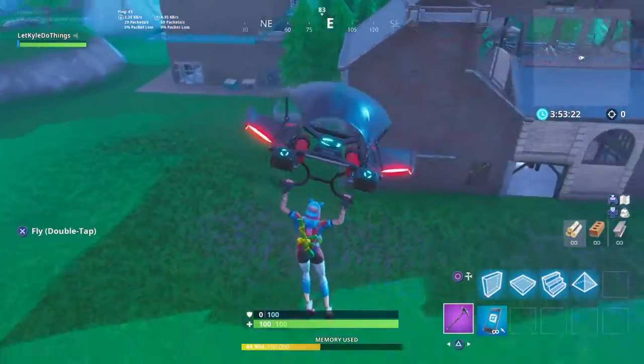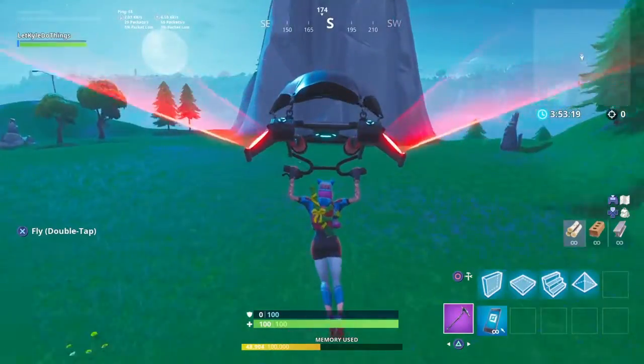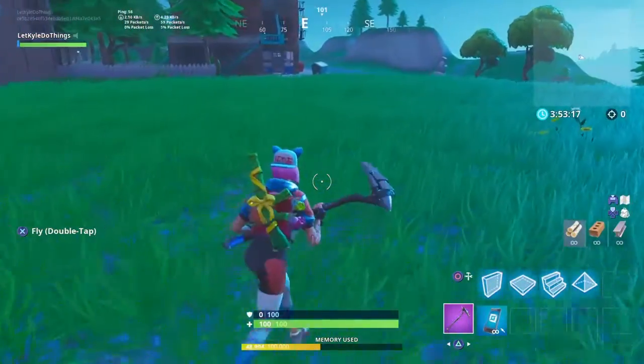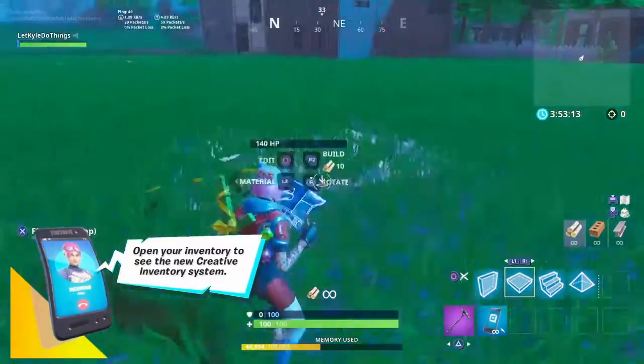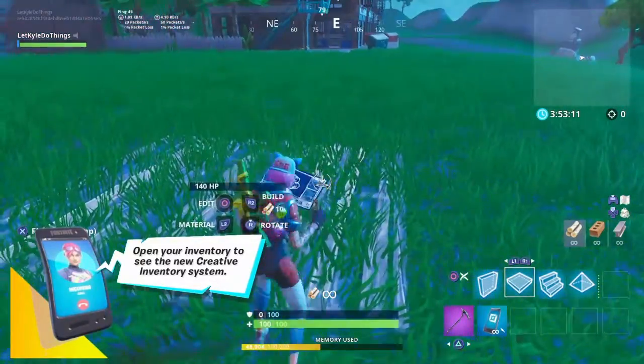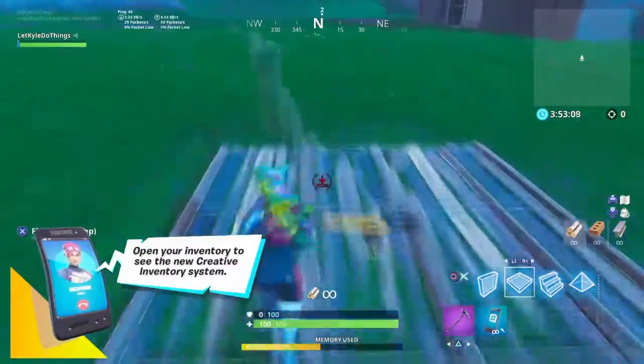Come to find out, real quick, it has to be within a 25 by 25 area, which is the full size of the block. And even if you're not on the block, it still counts as a submission. So we're going to count real quick.